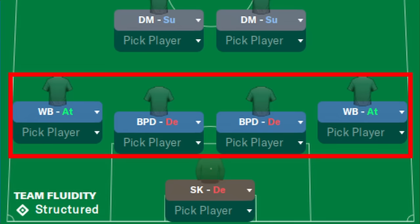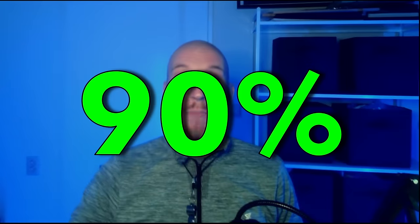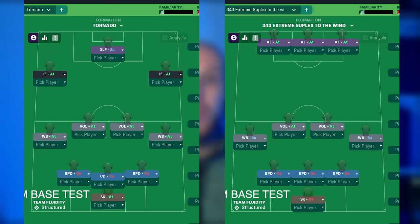Let's first have a look at the formations that were used, and it looks like 4 at the back was king. 90% of the highest rated tactics used 4 defenders, with only 2 of them changing it up.